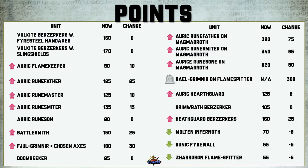Your Hearthguard Berserkers went up 25 points, Auric Hearthguards went up 5, with various other adjustments of 10, 15, and 30 points across different units. But hey, the Doomseeker didn't go up — and that's probably the most important story here.